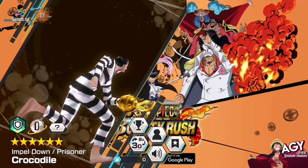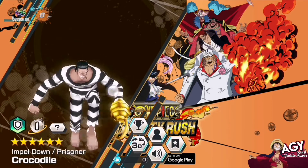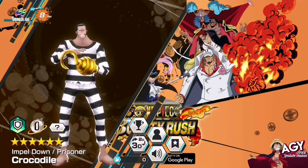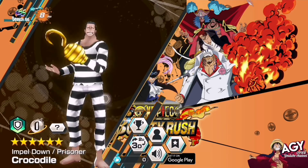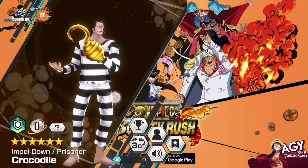Today we're going to do Impel Down Prisoner Crocodile. He's a Green Defender and he is a Kola character. I don't know if you guys noticed, this character is Eiji's in One Piece Bounty Rush.